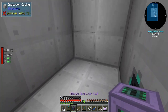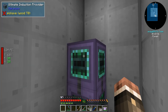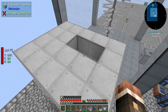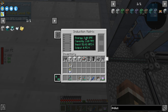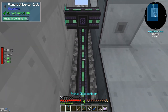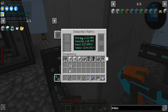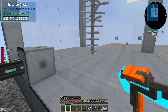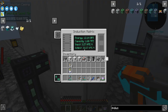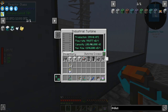We can now grab the induction cells and providers - things are working again. One induction cell, one induction provider going in. We close it up, and there's already 2 billion RF in there. We're inputting around 3.27 million RF, and it looks like we're using somewhere around 40,000 RF per tick. We're going to put the other 360,000 RF per tick to use soon.